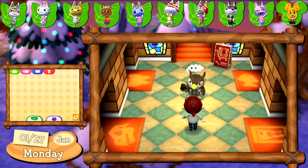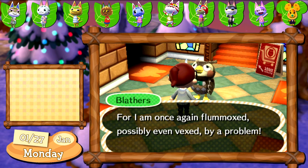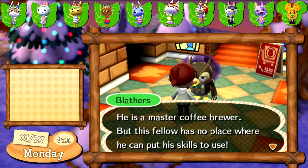After I found all of my fossils and watered each and every flower, I headed to the museum to find Blathers awake again. I asked what's up and he seems to have a friend who wants to open up a coffee shop in Calico. I don't know if cats or mice even enjoy coffee but anything to make this town better. I think I have a rough idea about where I want to place it but we'll see if it works.